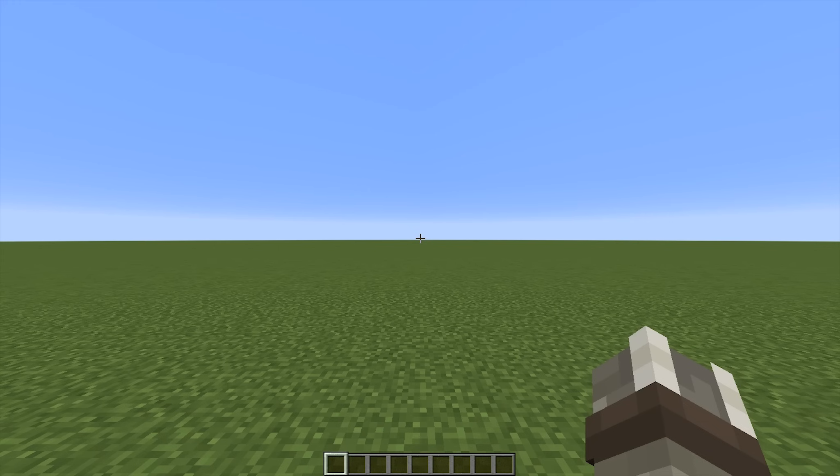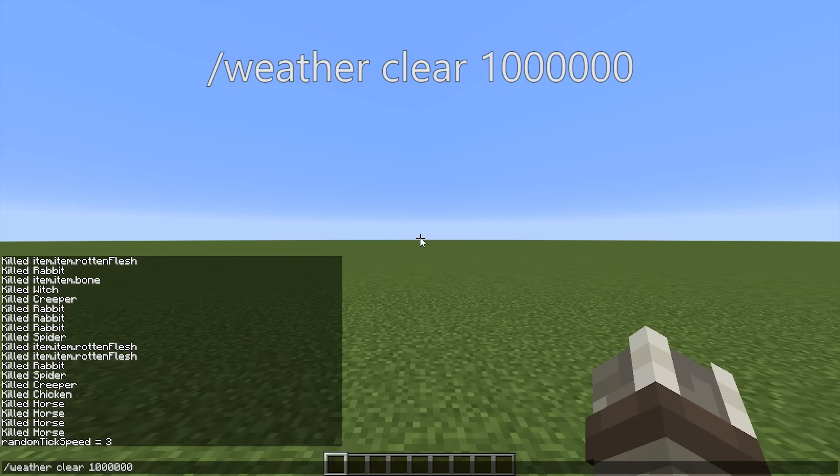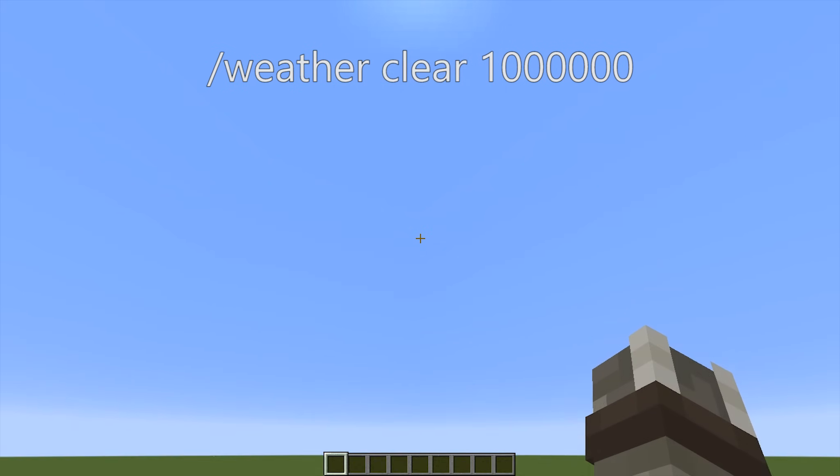We have one last command to set up our world, and that's to keep our weather clear. For some reason, Minecraft thinks it needs a torrential downpour at least once every hour, so we can avoid dealing with that by using the command /weather clear 1000000 — that is a one followed by six zeros with no commas — which should keep our skies clear for about 278 in-game hours. If you play on the world long enough for it to wear off, you can probably justify the two seconds spent typing in the command again.